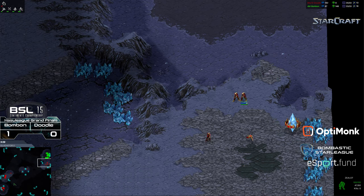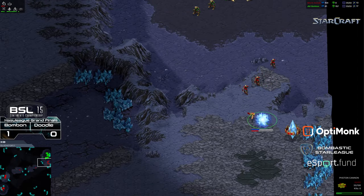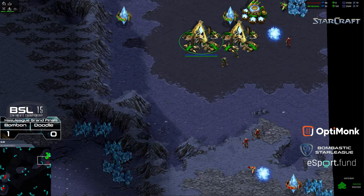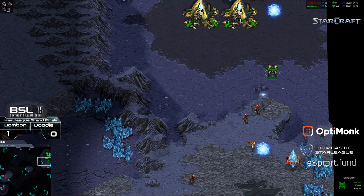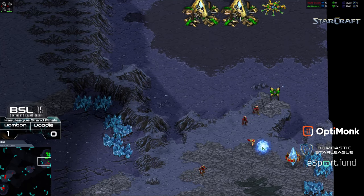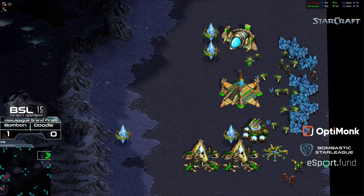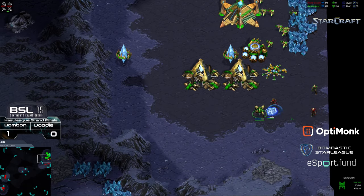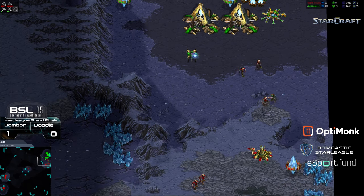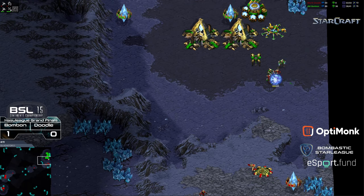So Doodle, with the lack of information, showing a little bit of action there. I think that forge must have been scouted — the scouting probe got wiped out. First cannon down. Follow-up shield battery with the second gateway down for Bon Bon. First dragoon is out, and now that dragoon is going to have to fight a misfire rate going up that ramp as that cannon is just about finished. Zealots also in the mineral line getting some damage on shield batteries. But I don't know that shield battery is going to be enough to press the height advantage of the cannons and that low ground inverted ramp for Bon Bon.